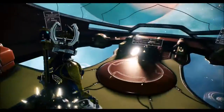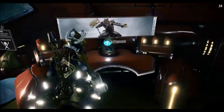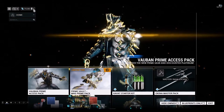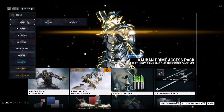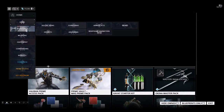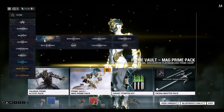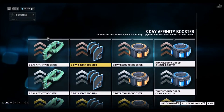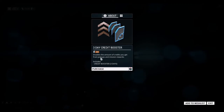Hello everyone, this is a quick guide to make some money in Warframe. When you start off in the game you get 50 platinum. What you're going to do with that is not waste it on anything. Go to the market, then go to equipment, then boosters, and buy the three-day credit booster — it's going to give you double the amount of credits you get.